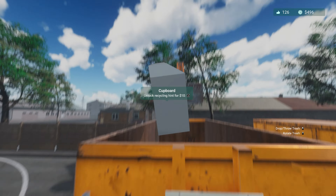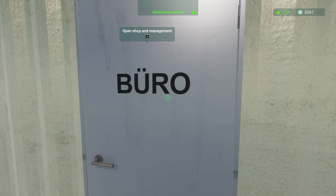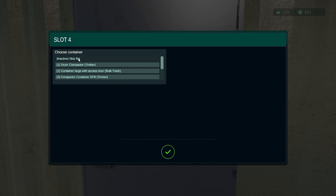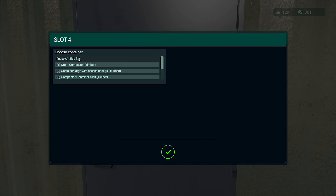I wonder when we save and load in if all this stuff stays in there - it actually disappears. Skip flat - scrap metal locked, why is it locked? Skip flat, let's remove scrap metal. I'll unlock everything - let's go scrap metal. There we go, let's go skip scrap metal. Perfect.